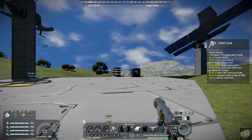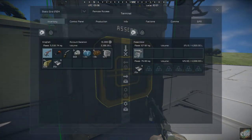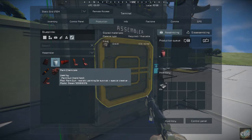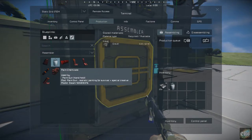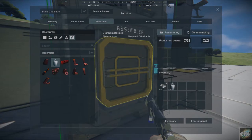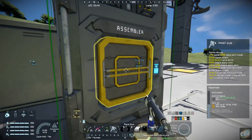So what you do is — now I'm in creative mode right now — but if you go over to your assembler, I have some gravel in there and it uses gravel. You find it under the ammo consumables, and here it is: paint chemicals. Let's just make some — it really produces them fast. There's a thousand of them, and they last forever. So you really don't have to make that much ammo to use the gun.